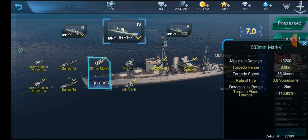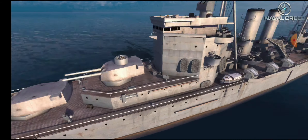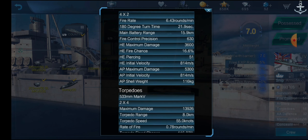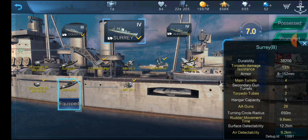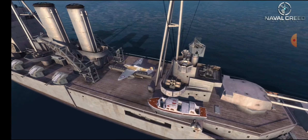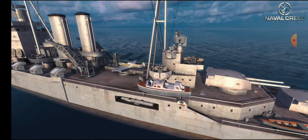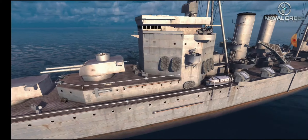We also have some torpedoes — 8-kilometer torpedoes with very good torpedo arcs like we saw on County. The rate of fire isn't that great but detectability range is awesome, and any damage you can get is good. They are two quad torpedo launchers. And we go 32 knots so we're pretty fast as well. We have three planes, changed since the most recent update — they are now Supermarine Spitfires. This one might launch a single or a twin; we'll find out in the game.